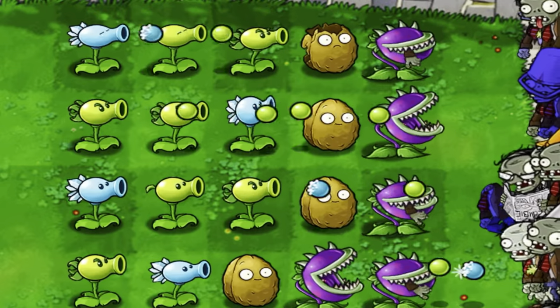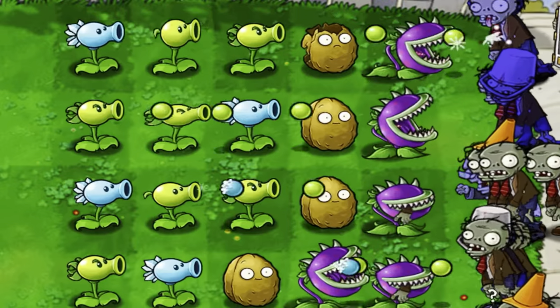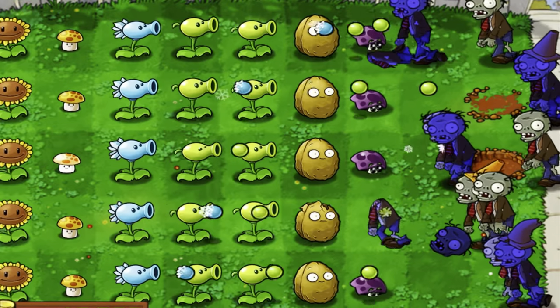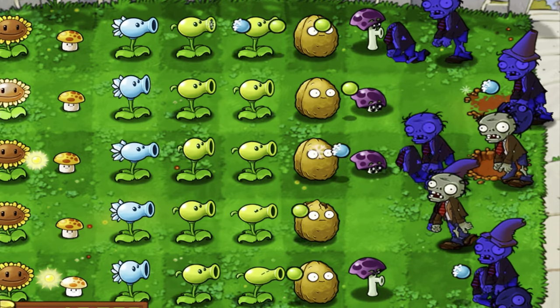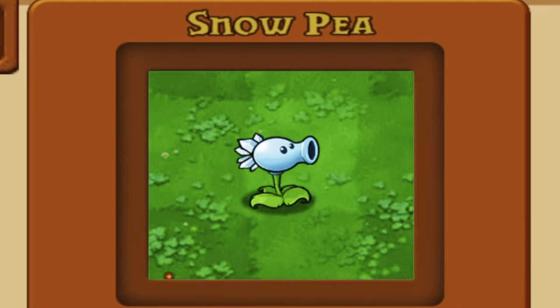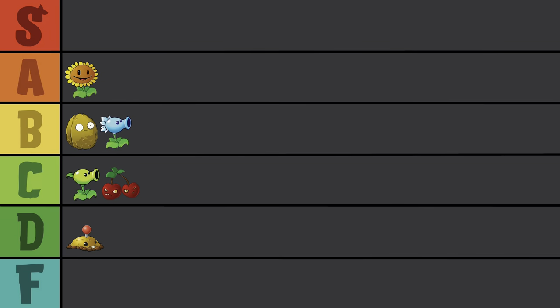The regular Peashooter is already getting showed up just six plants in. Snow Pea is undoubtedly better than him, although you do need an extra 75 sun to get it. What I like about the Snow Pea is you really only need one per lane, and after that you can use any other defense you want while still getting that slowdown effect. He also looks like the icy version of a Peashooter with that spiky head of his. B-tier.